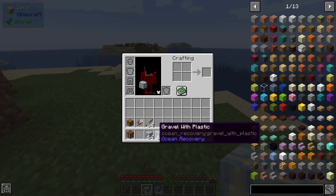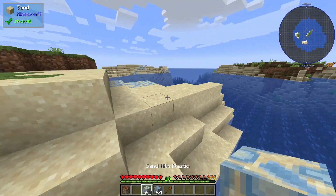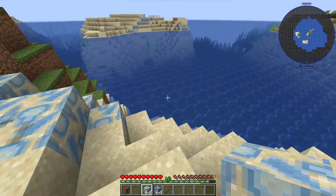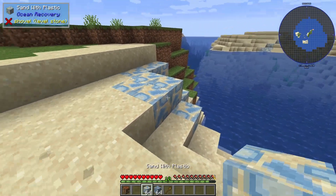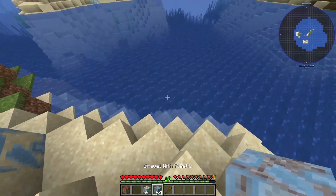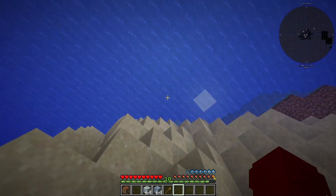Starting from the beginning: when you spawn into your world, you will see that in places like beaches or any ocean you find, there will be some plastic blocks. There are currently two types — gravel and sand — and they can be found as you can see down here, though you may need to go find them.